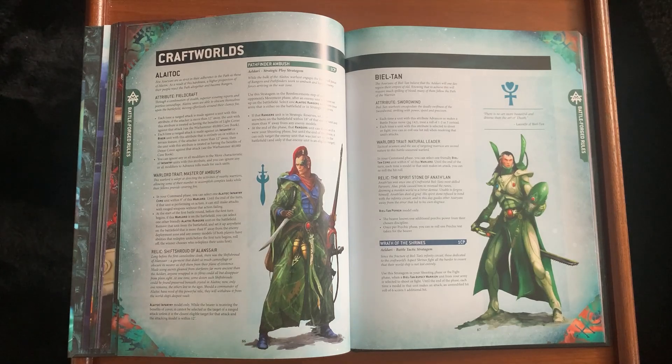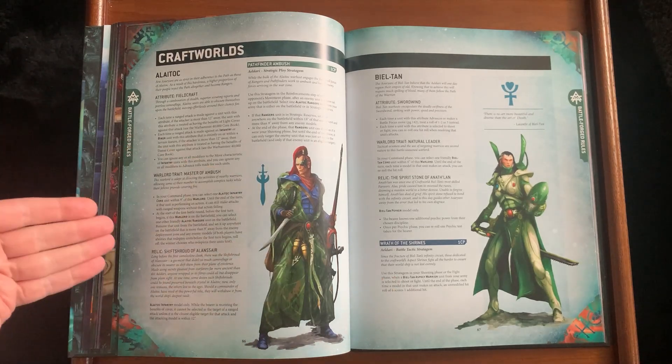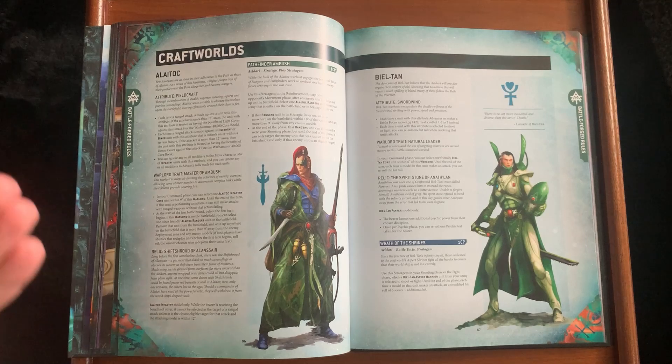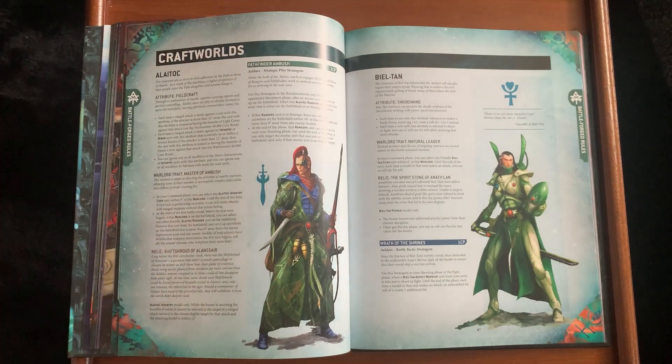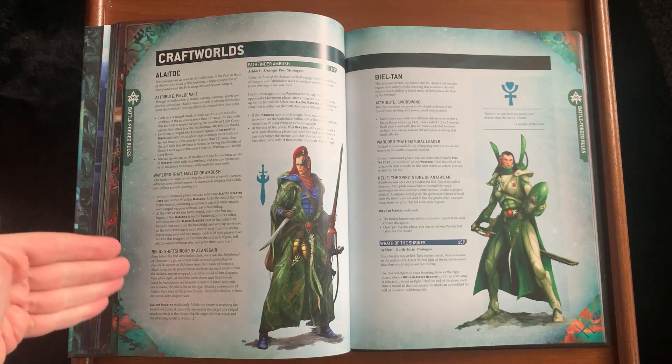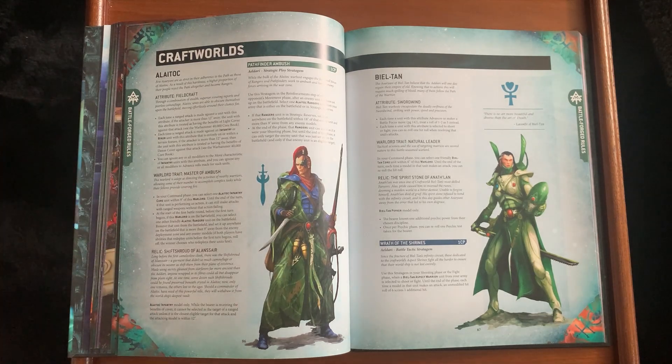Master of Ambush allows a core unit to keep shooting while performing an action. They can also set up nine inches away, which is similar to how they used to come out of the Craftworld. The Shift Shroud relic means the bearer assuming benefits of cover can't be selected as a target unless within 12 inches — but again, only really relevant turns one and two because units are on top of each other almost immediately.